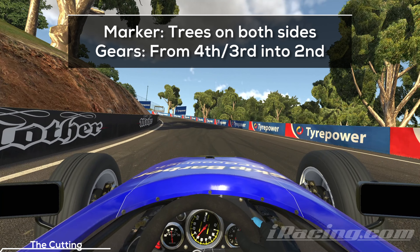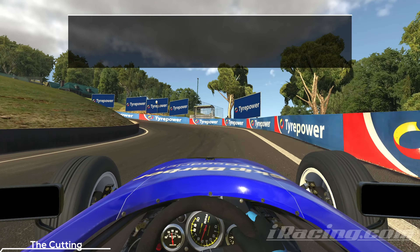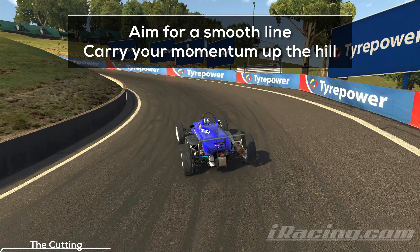You can use the trees on both sides of the track as markers, and maybe even the shadows on the track, but keep in mind that they change depending on the conditions of your session. You want to hit the brakes and swing to the outside of the track. In this turn you want to focus on hitting a smooth and wide line to carry as much of your momentum as possible up the hill.